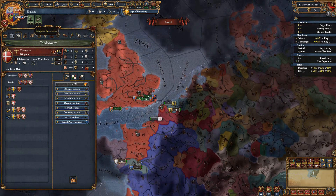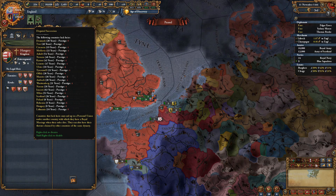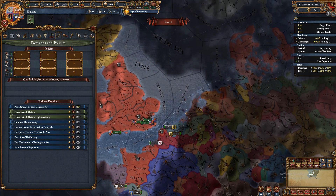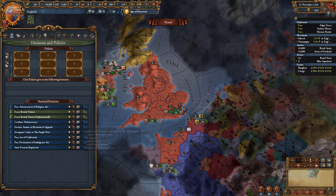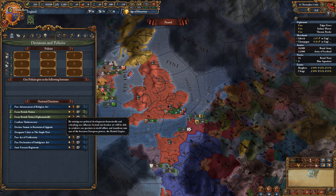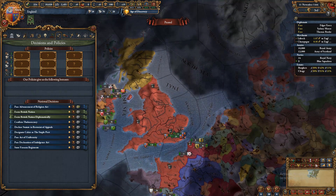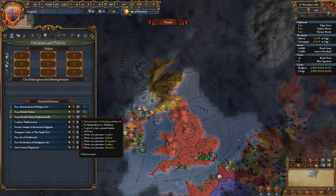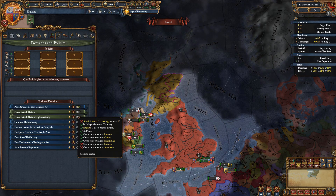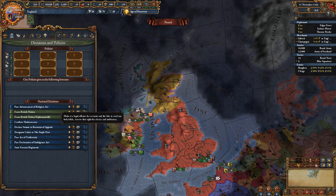The succession tab covers personal unions, which I'll touch on in a different video — you don't need to worry about that to start. National decisions are things that, when shown in green, can change your nation in a big way but are specific to certain nations. We can form Britain — hover over the question mark to see the requirements, then hit the button to execute.